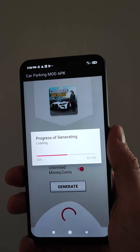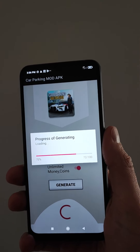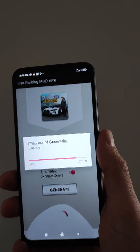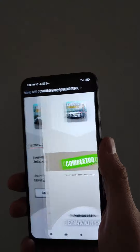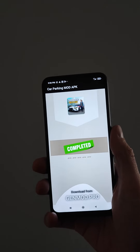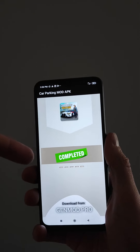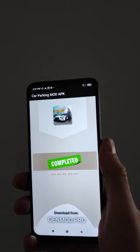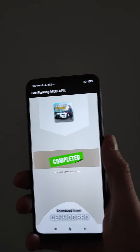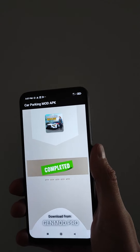After the process finishes, our account will have unlimited money and coins added. This works on both Android and iOS devices, as you can see. Car Parking Multiplayer mod is complete — every item will be added to our account. To download this application, it's a very easy step: open the website genmod.pro.